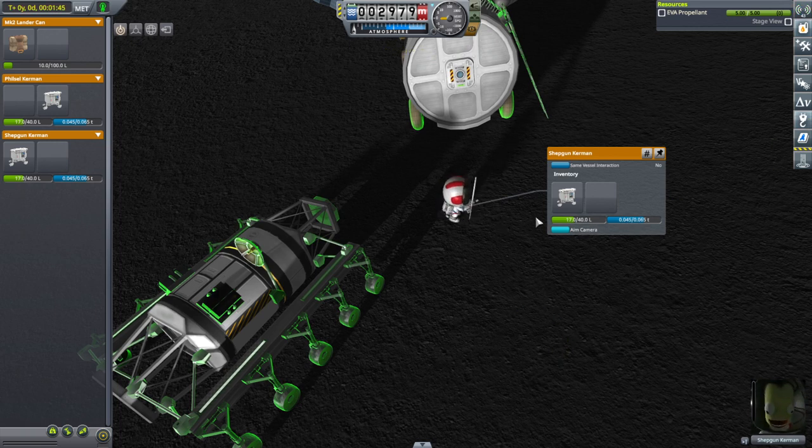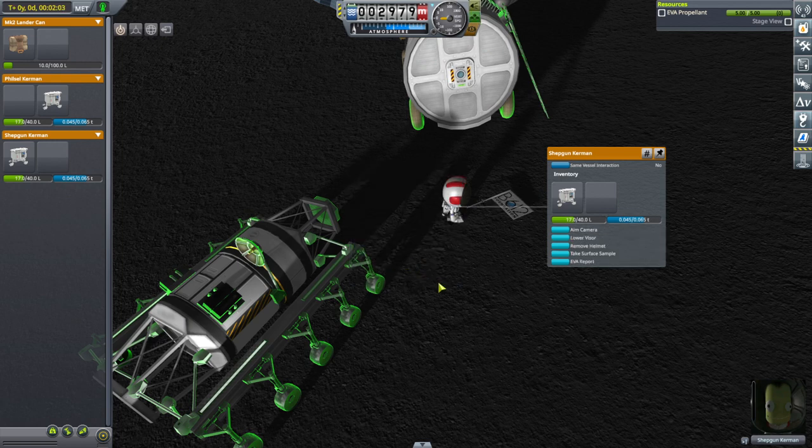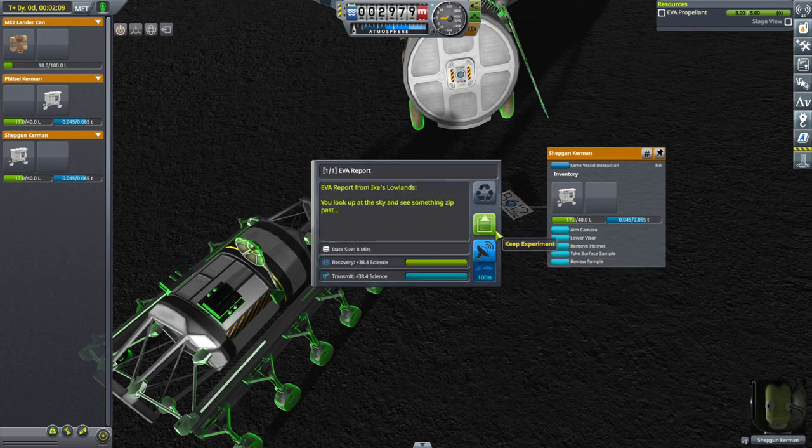Don't know where they carry the flag — that doesn't have any inventory space. It toppled already. Take surface sample — Lowlands, keep. EVA report, keep.